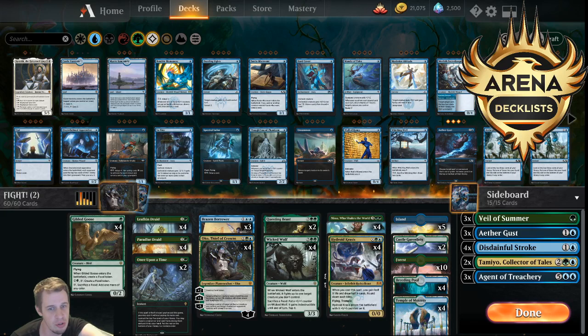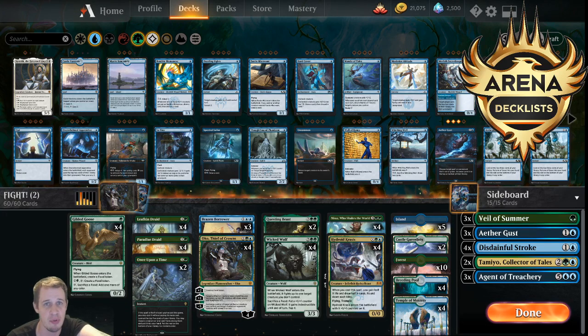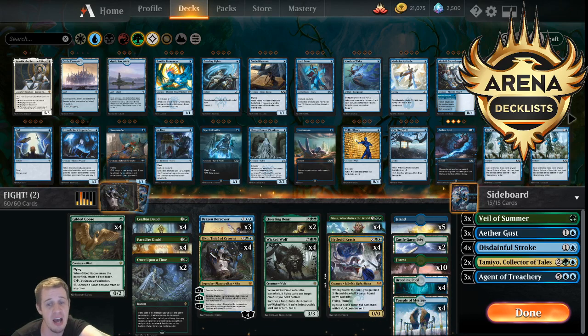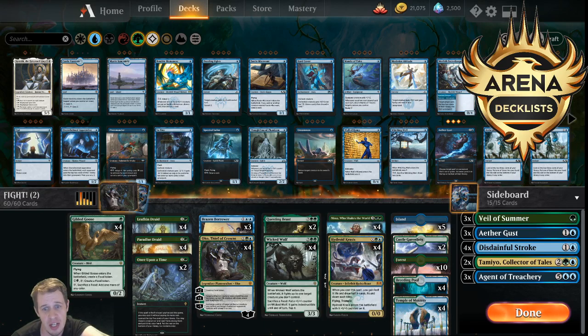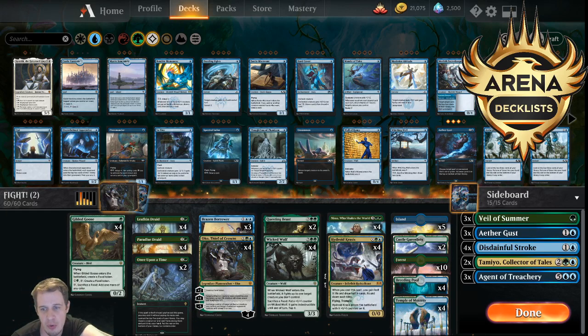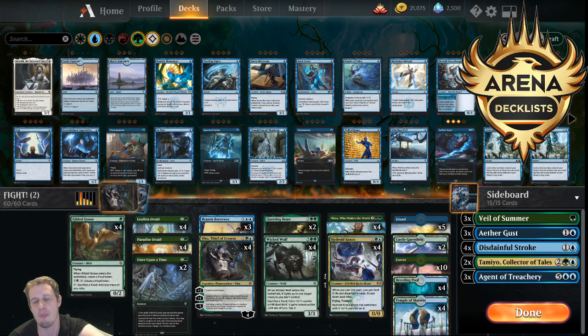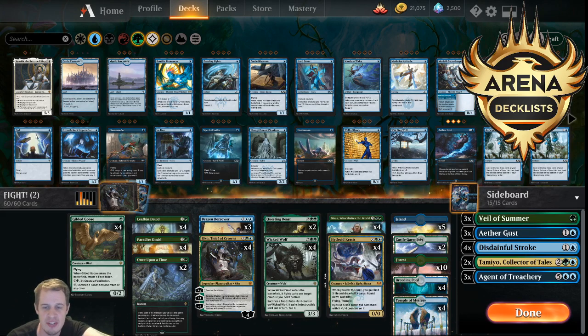Those decks tend to look pretty different. Even Brad's list — he had Brazen Borrower, which not a lot of other folks have really been playing. You see more Questing Beasts showing up in a lot of people's lists, and it was not a card I liked very much because it basically just hit them for four and then died. Whereas things like Wicked Wolf and Brazen Borrower do things to the battlefield and then they provide a body. Whereas the Questing Beast was just like this chip shot. But now with the Golos stack in the mix, with Field of the Dead, Questing Beast's evasion is actually super relevant, and you really want a way to pressure your opponent after they sweep your board. So Questing Beast is back in the deck.